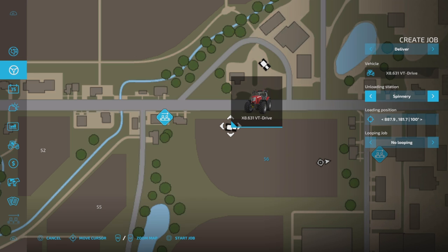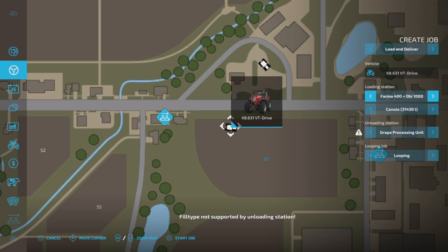It gives me some options — unloading the station, oil meal — I can take it all over the place, wherever I want it to go. Now, sometimes depending on what crop you've got, it will put up a little warning triangle to say you can't put it there. If you do 'load and deliver,' you see where it says 'unloading station' — it will only unload at the place where that's accepted. It won't do it any other way.